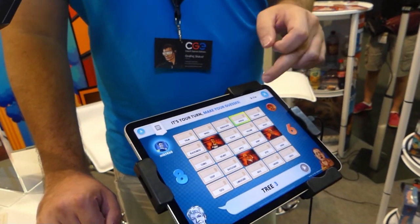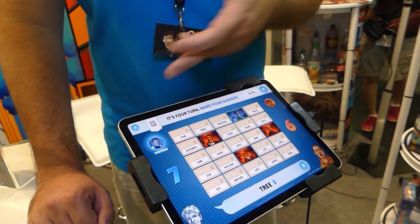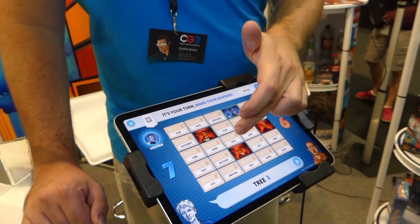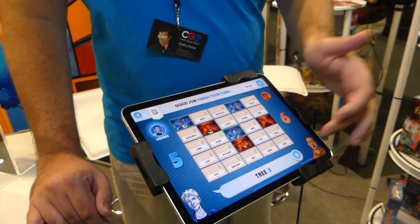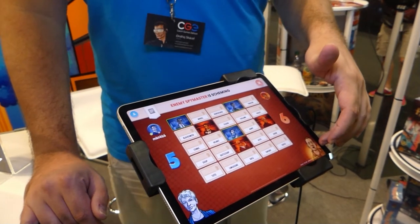So scanning the grid, we can see that bonsai could be a tree — we double tap it, and since we are the blue team it was correct. We can try apple — that was correct as well — and maybe palm tree. That finishes the turn.